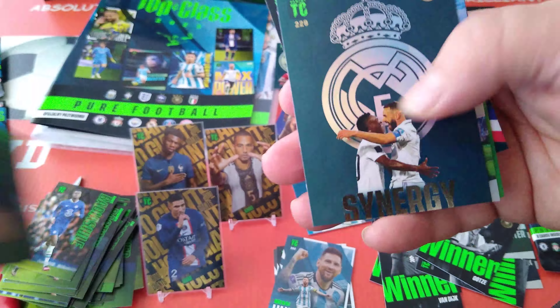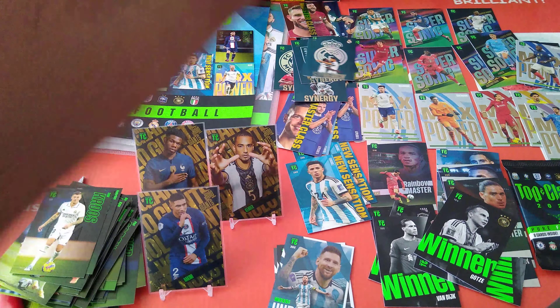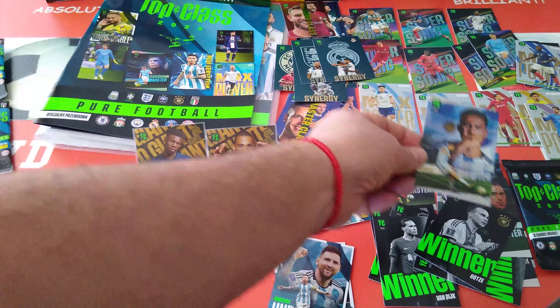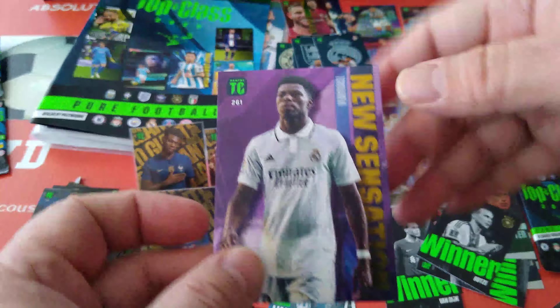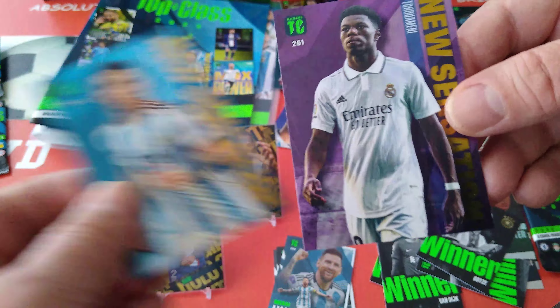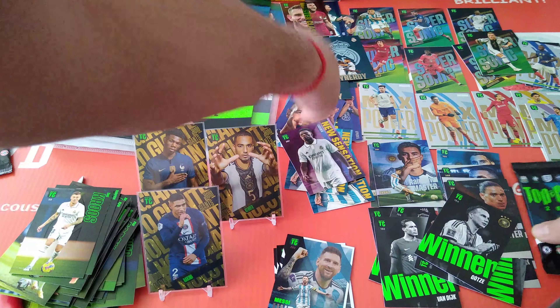Two packets to go. I hope you're all enjoying this one. Tony Cross base, and Hazard. Here's a Synergy - Benzema and Vinicius Junior. Masterclass - no sorry - Rainbow Master Dybala doing his celebration. I like Dybala, fantastic little player. Supersonic Raum, Germany. And finally Chouameni - New Sensation in the purple. Wow, that's nice - done in the colours of the country. Argentina has got the blue, Real Madrid have got sort of purple. Very nice.